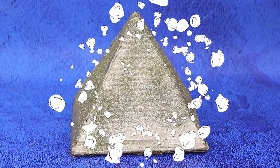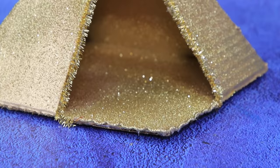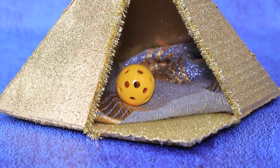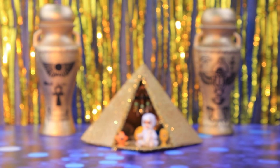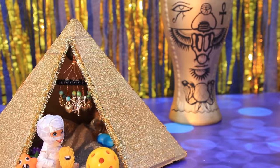Spray paint it gold! Cut out the entrance and decorate it with a pipe cleaner! Add toys, small balls, and a mobile to the pyramid! Mummos could play in a small pyramid for centuries! He is a real pharaoh!